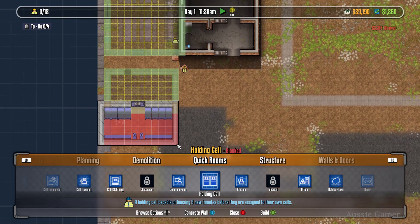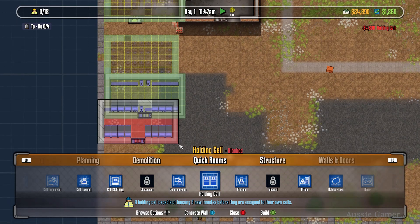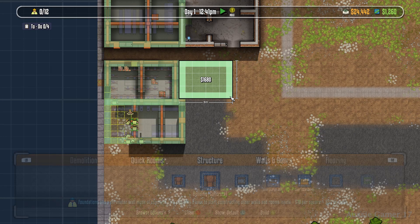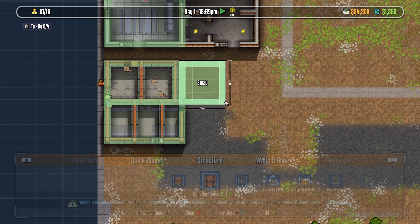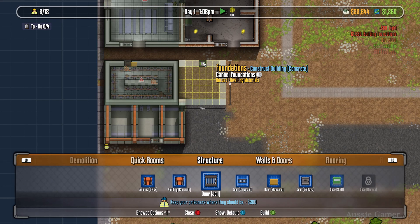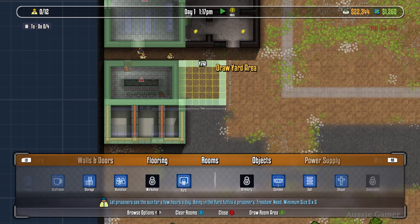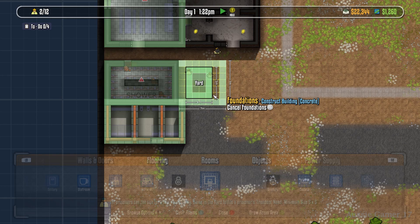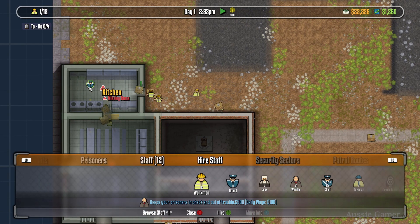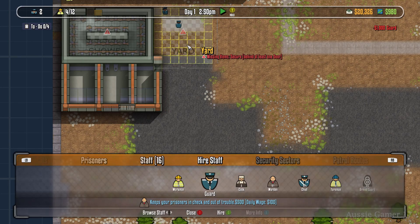Back into Quick Rooms to grab a shower — we're getting the place ready for when we have prisoners — and place it opposite the canteen. Then grab a holding cell from Quick Rooms so we can house prisoners before proper cells are built, placing it right beneath the shower. We'll also put down a foundation for a yard, designate that area as a yard in the Rooms menu, then head to Staff to hire a couple of cooks and some guards.